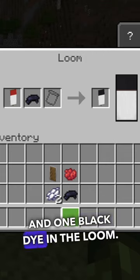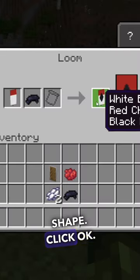Put your banner and one black dye in the loom. You are looking for the diamond shape. Click OK.